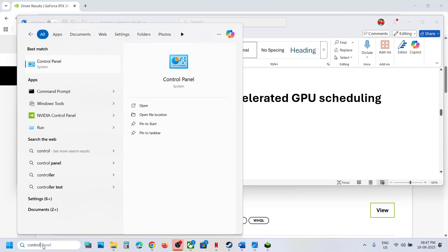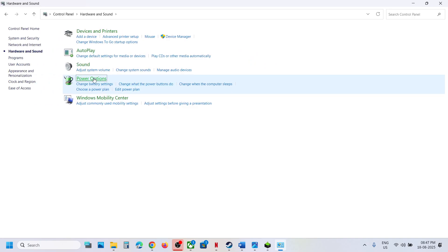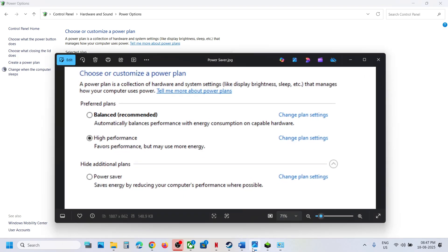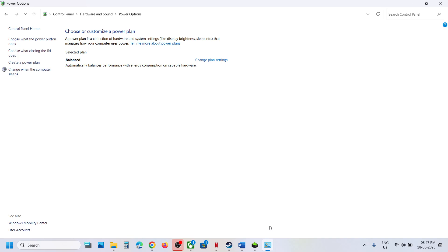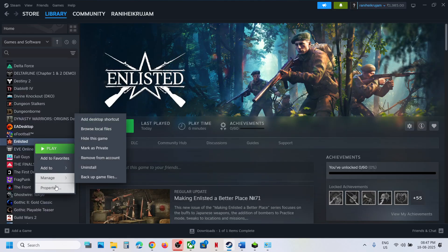The next step is to try Power Saver mode. Type 'Control Panel' in the Windows search box, click Control Panel, go to Hardware and Sound, then Power Options. If you see Power Saver, select it and launch the game. You can also try Balanced or High Performance to see which one works best for you.